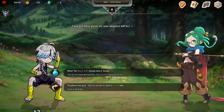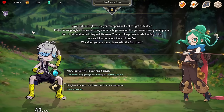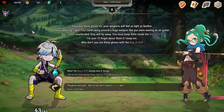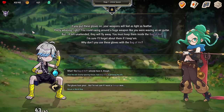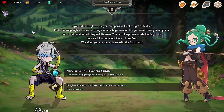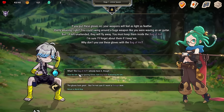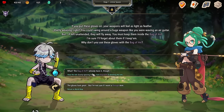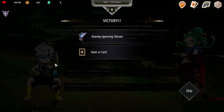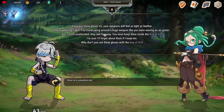Let's go see an event. The bag of air — I already have it. If you put these gloves on, your weapons will feel as light as a feather; you could swing a huge weapon like waving an air guitar. But if left unattended, they will fly away — you must keep them inside the bag of air. I'll get a relic: gravity ignoring gloves. I gain bag of air if obtaining the relic. Increase reuse by one for items larger than the final.